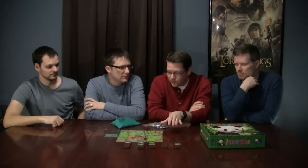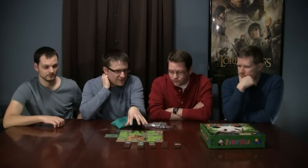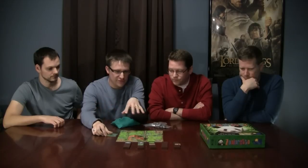On to likes and dislikes. One thing I like is I would put this in the same tier as Survive: Escape from Atlantis and Tobago — unique family-friendly theme, nice components but not over-the-top expensive, plays in about 45 minutes to an hour, with some strategy but not enough to have someone staring at the board going crazy. This is actually easier than Tobago — you could probably go with a younger age on this since there's no reading, it's all pictures, and very family-friendly.